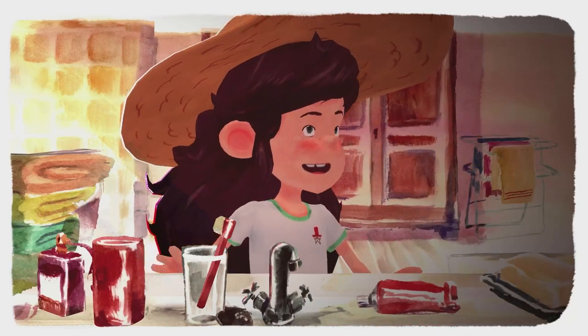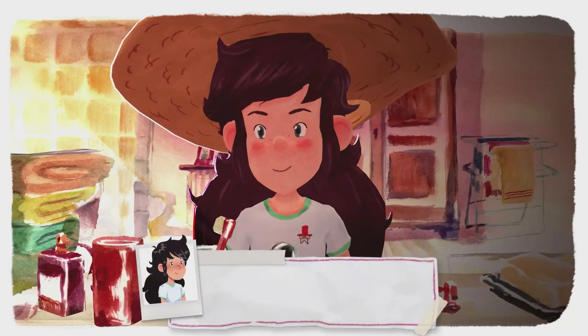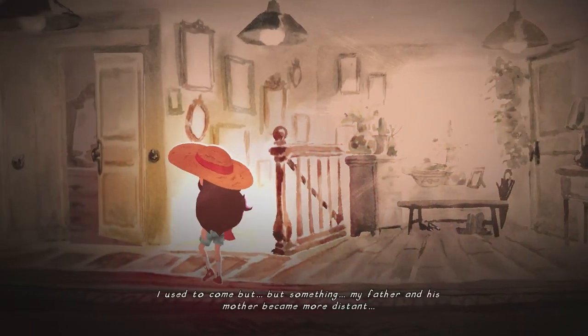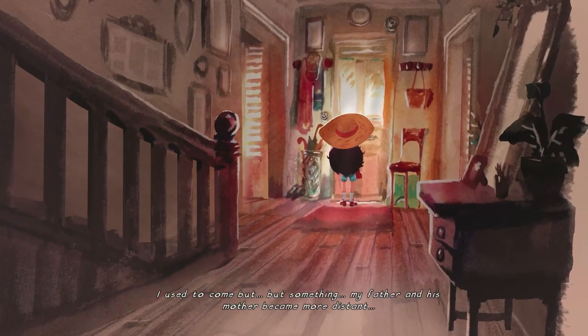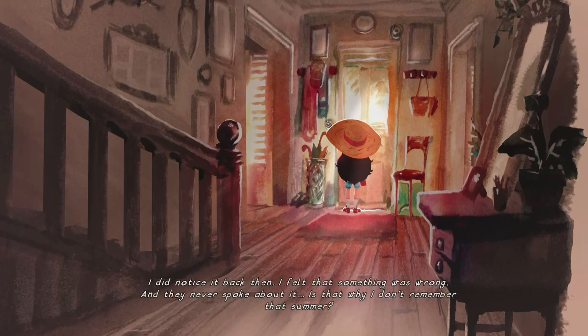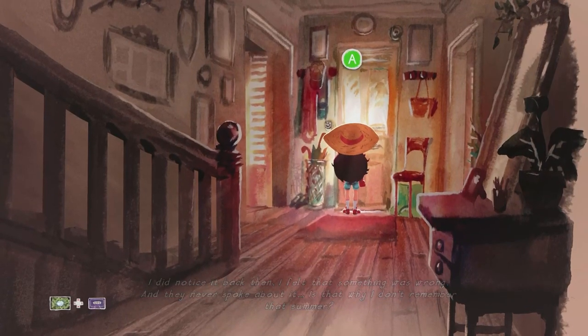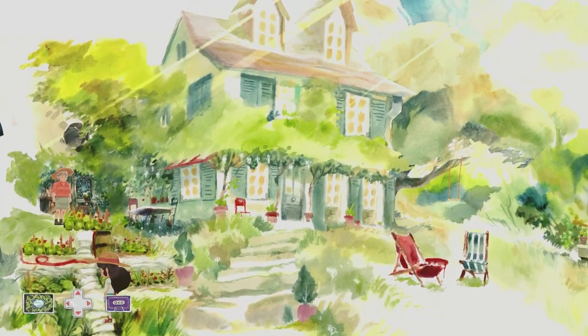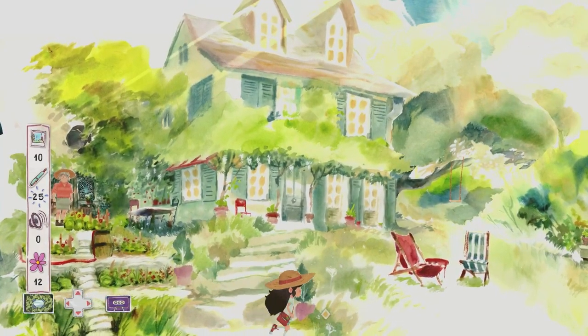Once we're all fresh and ready, we'll need to get through the dialogue. Once the dialogue is finished, we'll be able to head through the front door. Once outside, we can head to the left hand path and pick up the word 'beautiful' for word number 6.